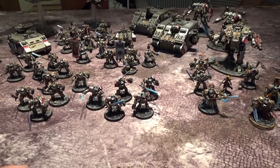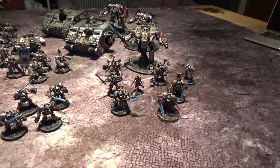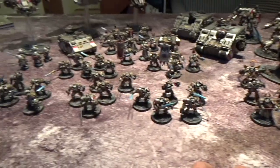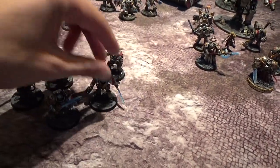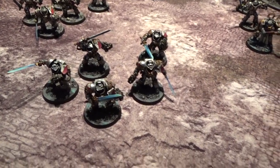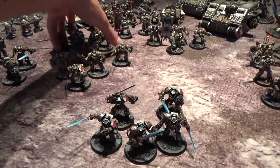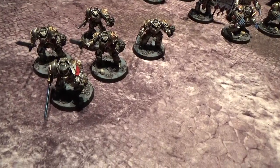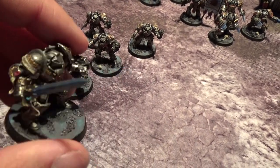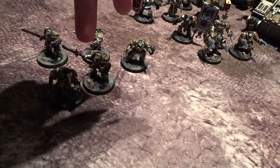The absolute minimum of a battalion detachment is two HQs and three troops. I always start with my troops. I'm going to grab three Terminator units — start with barebones. Swords are great and hopefully will be better eventually. But for the moment they're still AP3, D3 damage — they're great. I'll also grab another barebones Terminator squad with Halberds. If you have a bunch of mismatched weapons in a squad, you're going to have to roll the swords separately, the halberds separately — it's just a whole thing.